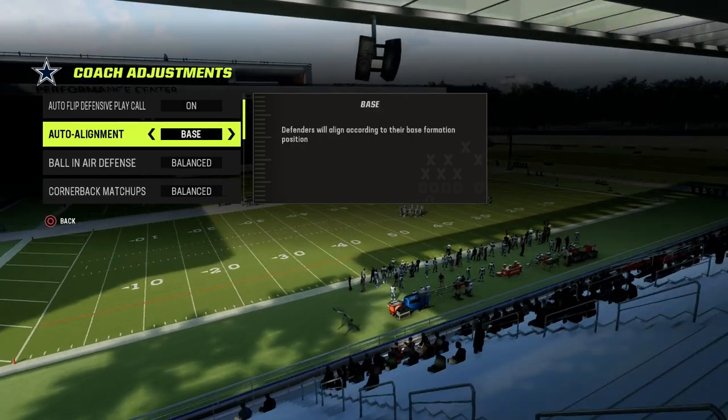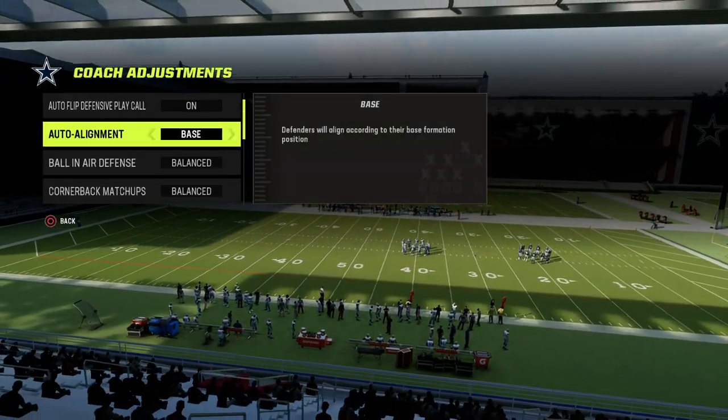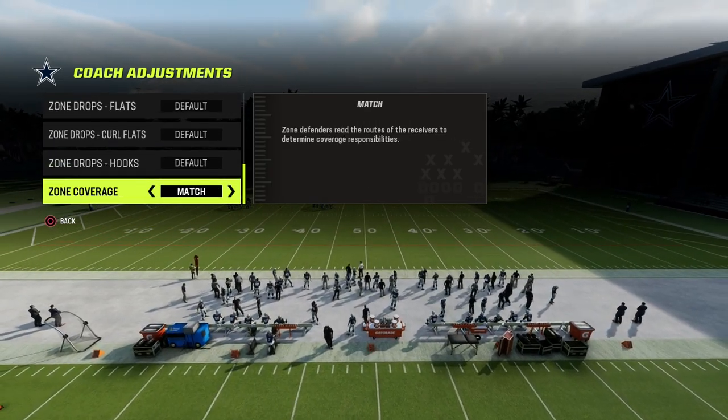We're going to be doing this out of Dollar. If you want to get my entire Dollar e-book, the link's going to be in the description. Standard coaching adjustments for Dollar: we're going to have auto flip on, auto alignment to base, option defense on conservative, and zone coverage set to match.